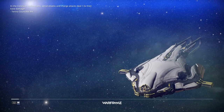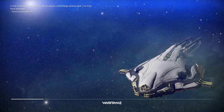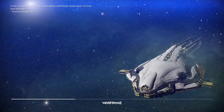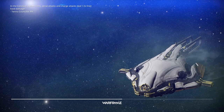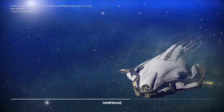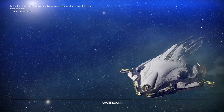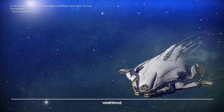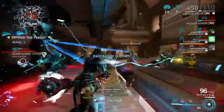Zephyr is a fun frame. And another thing too — with that augment, you're no longer picking up enemies, which often pisses off a lot of people. But they also did rework Zephyr's abilities so they work a little differently. You've got the funnel clouds: if you hit them, it'll actually cause damage to be applied to any enemy within it. And of course if you shoot them and get a status, that status is applied to the tornado as well.